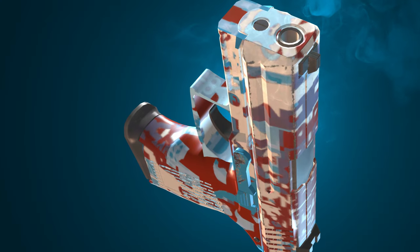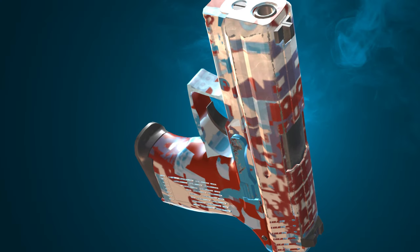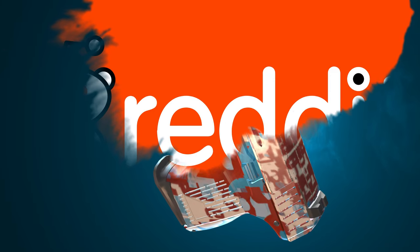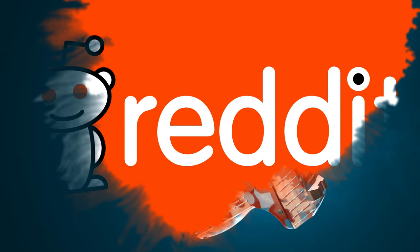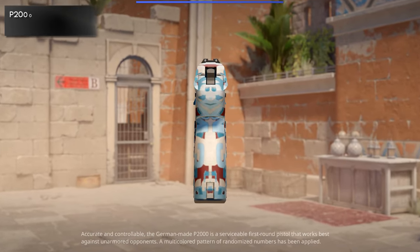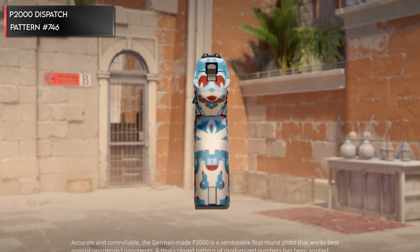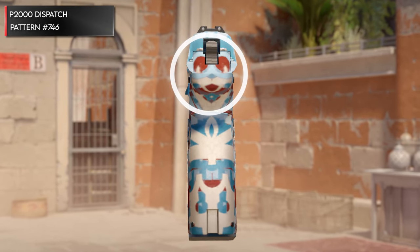Next up we have the P2000 Dispatch. This skin isn't really that widely known yet, but I had to include it. I saw a random Reddit post a few months back and it hasn't received much attention, but pattern 866 clearly features Mario. Oddly enough, pattern 746 actually features another hamster as well.